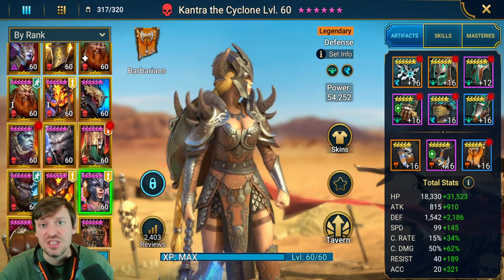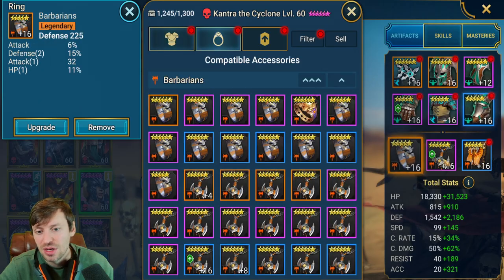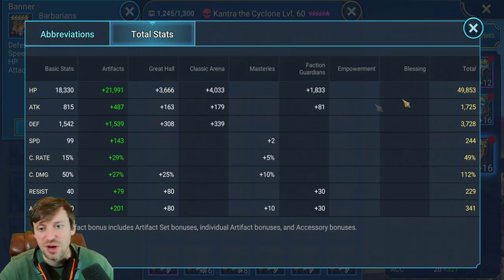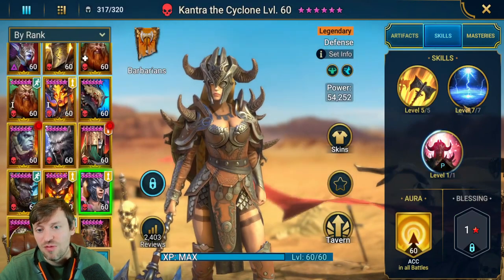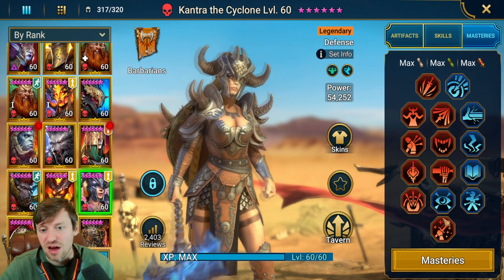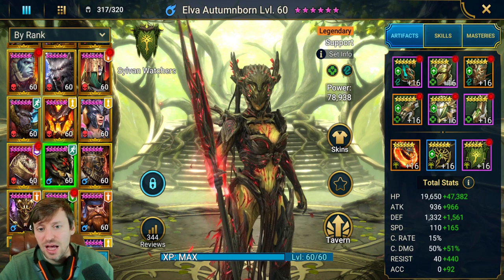It's almost essential for Kantra to be in Relentless, and she needs to keep debuffs up the whole time to keep the head from cleansing with that provoke. You can also put her in Reflex as another option. HP, defense, speed, and accuracy are the main stats, and then you can focus on crit rate after. Fully booked, and masteries are once again accuracy and damage.